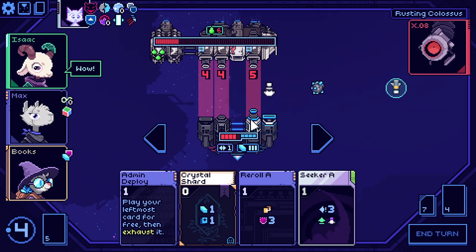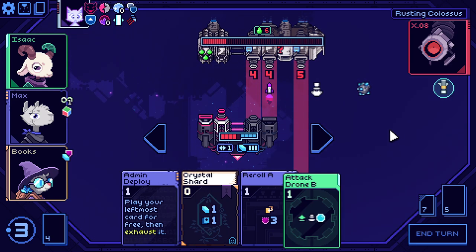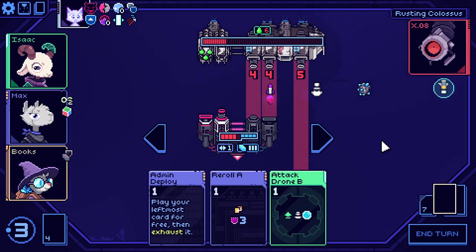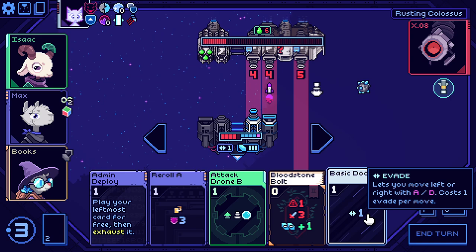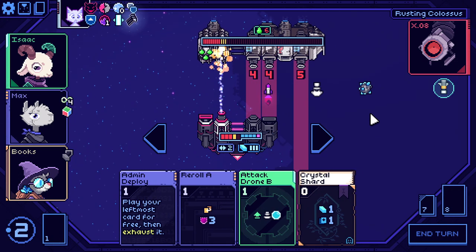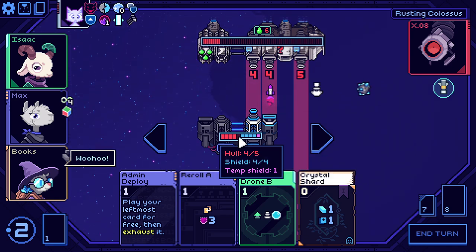It certainly looks scary, but Seeker A — what a boss card. Now we can draw this. I will do an extra damage if it went into that one instead. So we'll do this. Shoot. Oh — that didn't heal me. I just took a damage for no reason. Oh boy. The brain's starting to go.